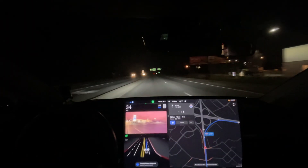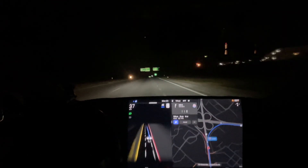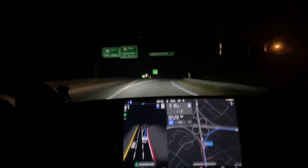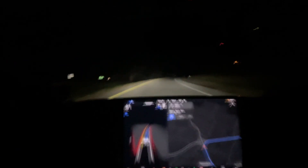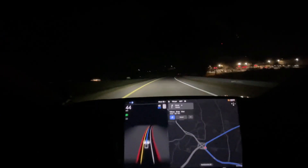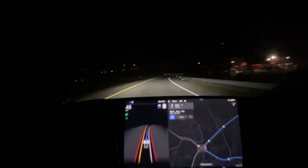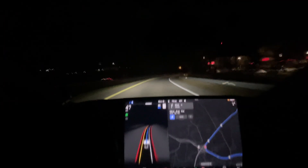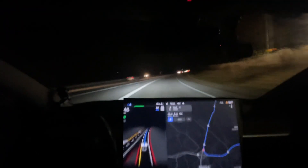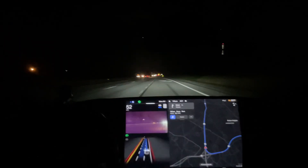I still think this is an issue — look at this, it's just so slow to get over and then it does a double lane change. That can potentially be a serious issue. The fact that it swung back over and didn't get into the lane — this is why I think it just needs to get into the right lane ahead of time so it only needs to make one lane change at the exit or entrance ramp. Again, right here it doesn't turn the blinker on.